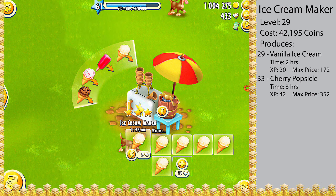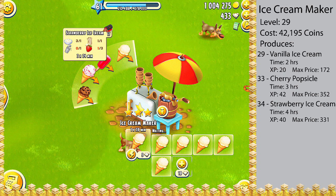The next item you can produce in the ice cream maker is the strawberry ice cream, which is unlocked at level 34. You will need one cream, one milk, one white sugar, and three strawberries to produce it. It will take four hours and you'll get 40 experience for each strawberry ice cream you produce.